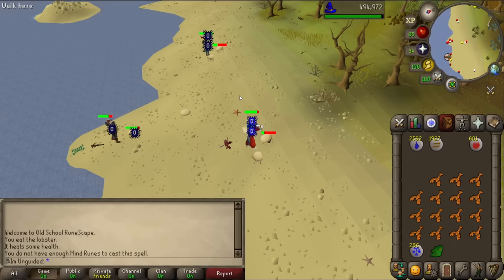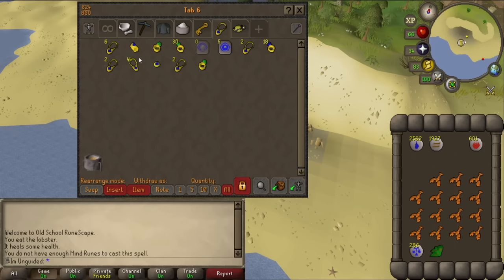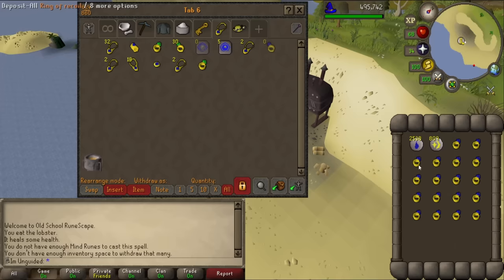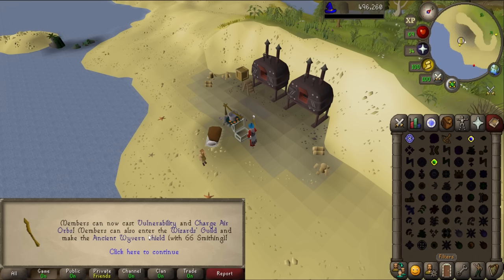We've got 12 mind runes left and 1.5k XP to go - we just missed out. No more mind runes. We need to get 1.2k XP. We have 900 nature runes, some cosmic runes, and a fair amount of sapphire necklaces and sapphire rings that we can enchant. Each enchant gives 17 XP. Let's grab our water runes, cosmic runes and all of these. One more ring - there we go, 66 magic! We can now cast Vulnerability, Charge Air Orbs. That is what we want.